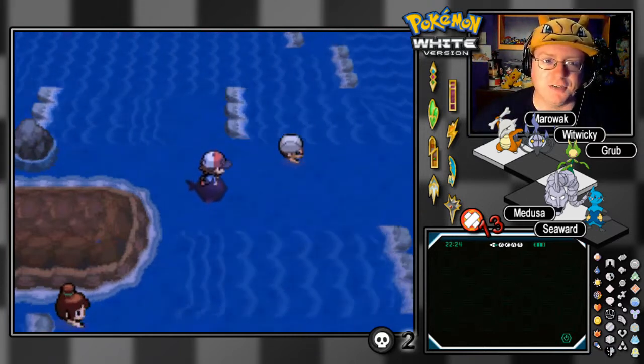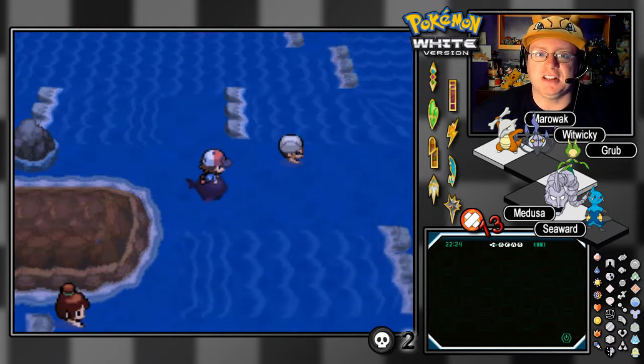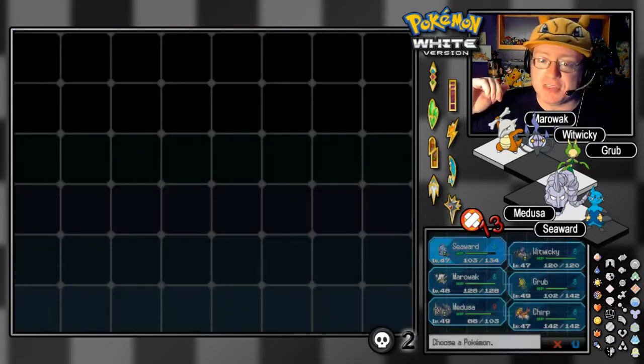17, 18 — I don't know, whatever Android we're talking about here. We're here doing some exploration of the Unova region, looking for some last-minute items and such before taking on the Elite Four.